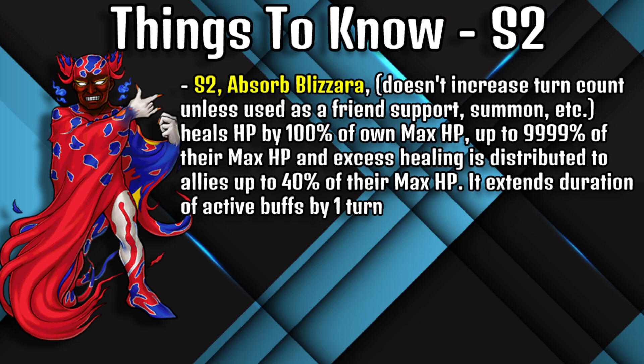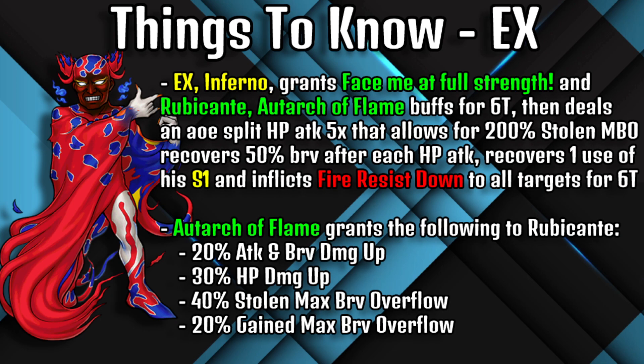His Skill 2, Absorb Blizzara, heals HP by 100% of his own HP, up to 9999 of their max HP, and any excess healing is distributed to allies up to 40% of their max HP. It also extends the duration of active buffs by one turn.